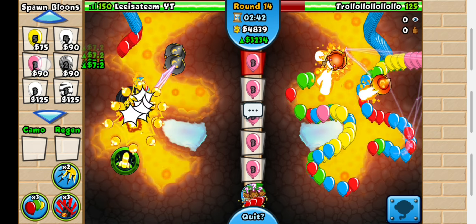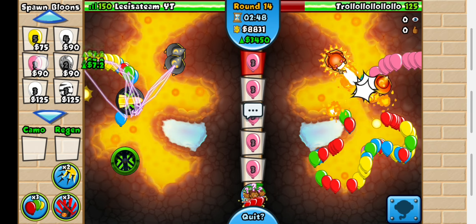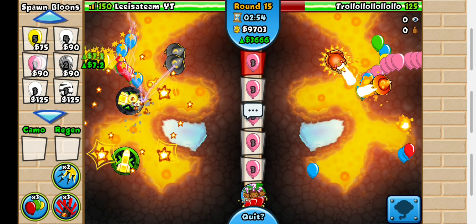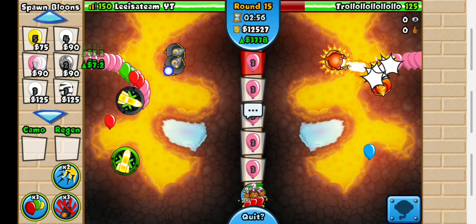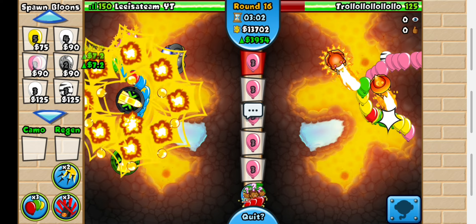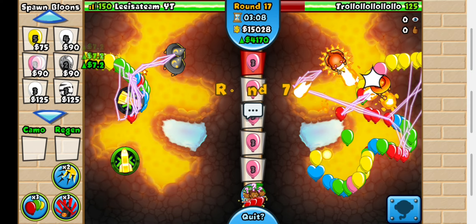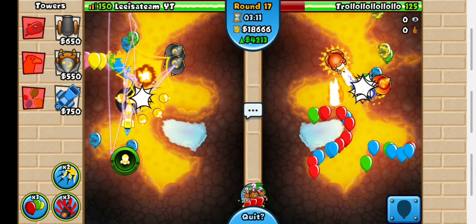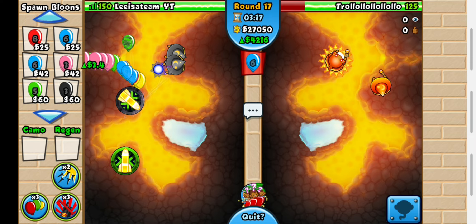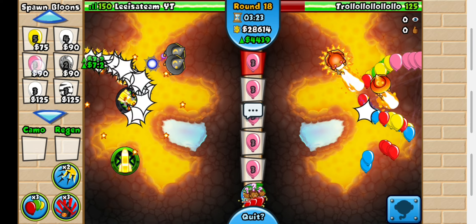I'm just going to eco until I decide when to all out. Round 20 — I can send him a ZOMG and Fast Code on BFBs. Would that be enough? He can use Super White Funnel, Maulers, and Bloon Impacts to destroy Ceramics. I'm probably going to try round 20 all out. But if my Deactivated Abilities runs out, he can use Chipper to stall the Bloons.